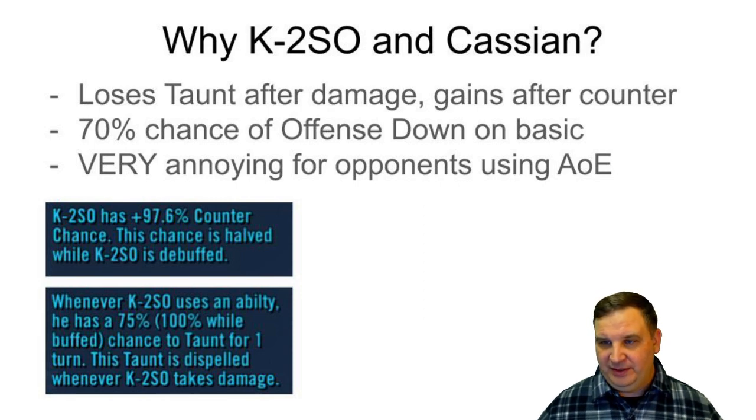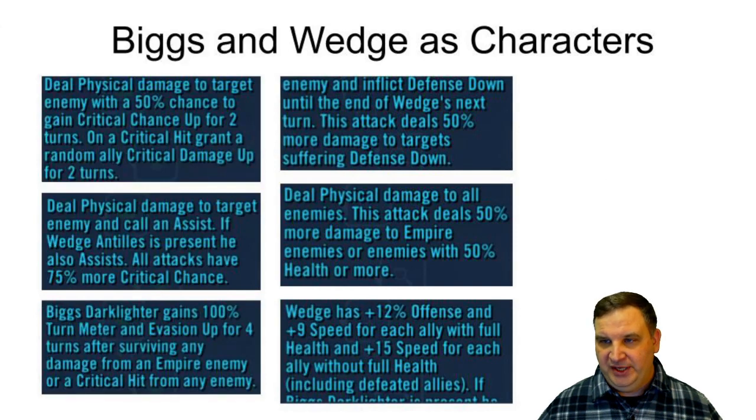We're not recommending C-3PO for this team yet though — we're going to recommend Biggs and Wedge as the other two instead. They're pilots with good ships and you can make a Rebel fleet with Home One early. The Mon Mothma team can suffer from damage anemia: they have a lot of assists but at 90% less damage, so they go a million times but don't really deal much. Biggs and Wedge change that — they both have great damage skills, do a lot of damage every time they go and every time they assist, and have the potential to increase damage further.